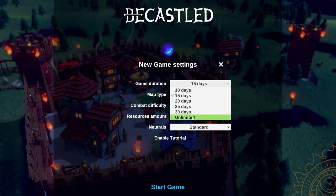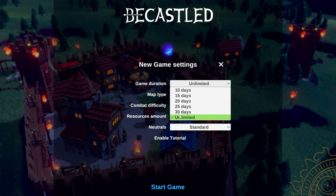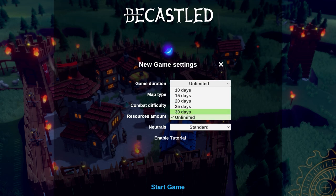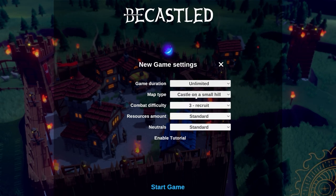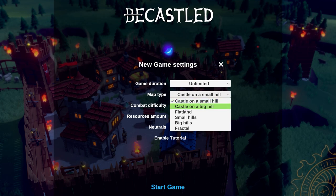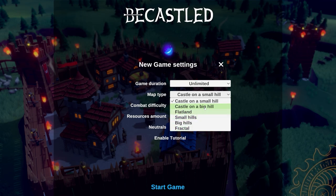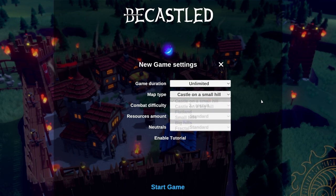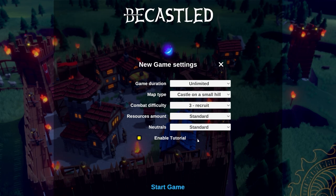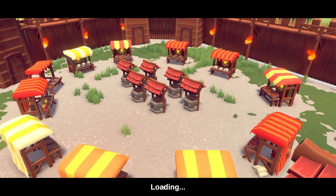I'm going to go for a game duration of unlimited, because I've recently finished a 15-day map. I'd rather say unlimited - it means we'll eventually be wiped out, but we may get to a stage where we can call the series on our own terms. For map type you've got castle on a small hill, castle on a big hill, flatland. I don't like the flatland - it's a bit boring. We'll go with castle on a small hill, stick with defaults, and I'm going to turn on the tutorial since I've only played about an hour.